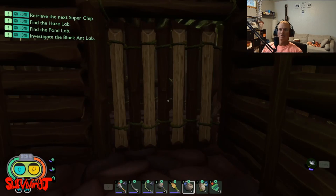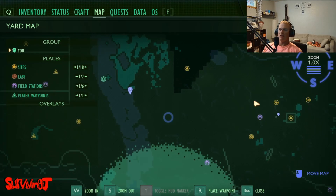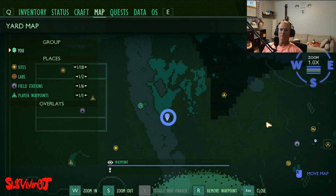Now where are we going? We're gonna start here at our mysterious machine and we're gonna head straight west right over to here — this little waypoint right here. I'll see you when we get there.